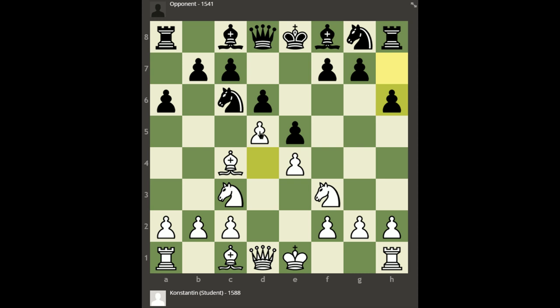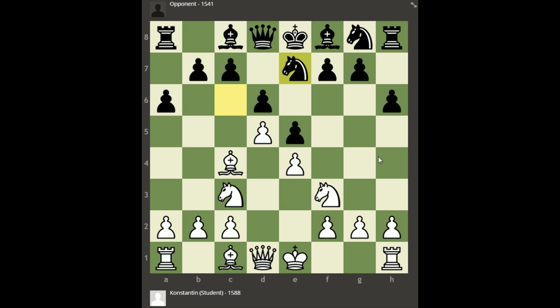Going back to the move Constantine played — d5 — this does win a tempo by attacking the knight with a gain of time. But everything else about this move is bad. You can see that it blocks the light-square bishop and closes down the position. So after the knight moves — let's say knight e7 or even knight b8 — even though white has more space and better development, white just can't demonstrate it. There's not enough open lines, no open files, nothing has been exchanged. It's a locked position, and in a locked position a lead in development doesn't mean as much. The opponent may have a chance to catch up, and it could be as if white never had a lead in development to begin with.